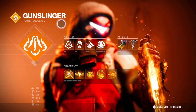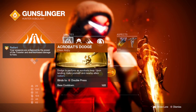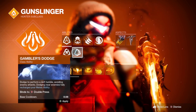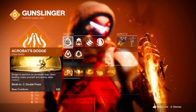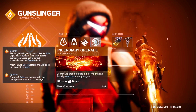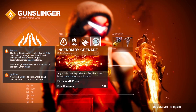Some things you can change, but everything has to be pretty much perfect the way I like to use my build. For abilities, I have Acrobat's Dodge — dodge to perform an acrobat leap upon landing, making yourself and nearby allies radiant. A lot of people use Gambler's Dodge to get their melee back faster, which is fine, but I like getting the radiant buff. I use triple jump and knife trick, and grenade is up to you — I use the normal one.